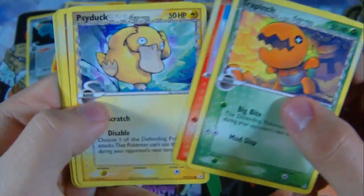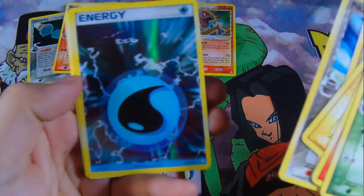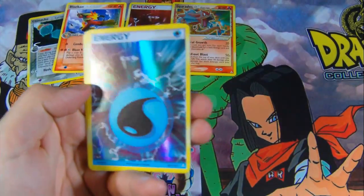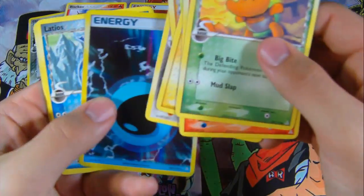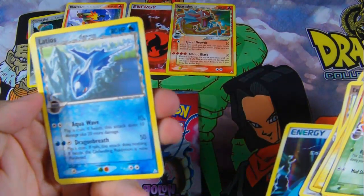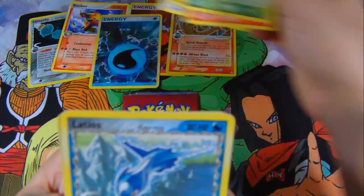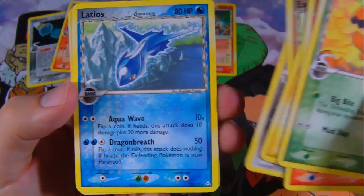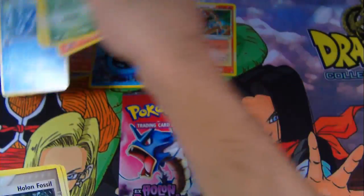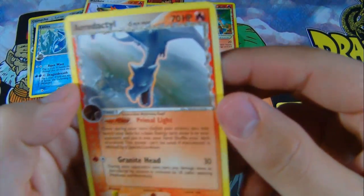Trapinch, Torchic, Psyduck, Exeggcute, Pikachu — awesome! And then a Holon Rare Water Energy — nice, that is sweet. And oh, nice! A rare Latios — that's pretty cool, with Aqua Wave and Dragon Breath. And then a Holon's Fossil and an Aerodactyl. Sweet.